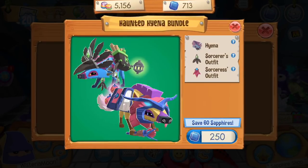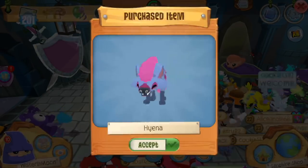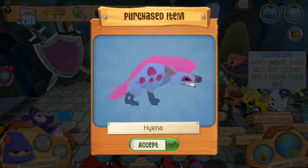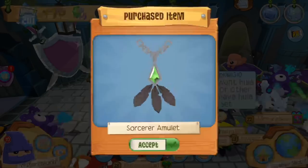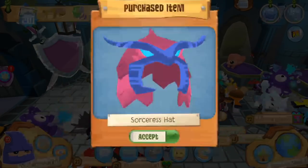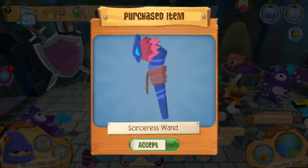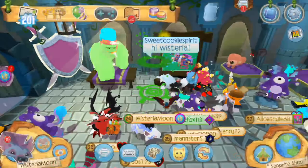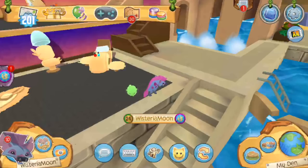Before I pop into the sapphire shop, can I just acknowledge how gorgeous it looks in here? Night of the Phantoms in Play Wild is actually surprisingly way cooler than even the desktop version of Animal Jam — these lighting effects are top notch, absolutely majestic and magical. In the sapphire shop, clicking on the bundle tab and the Haunted Hyena Bundle — luckily I have enough sapphires. Purchasing the bundle: here's our little hyena! Accepting our sorcerer outfit set — the amulet, scrolls, wand — this one looks pretty cool. Then there's the complimentary sorceress outfit, so we've got a sorcerer and sorceress set.